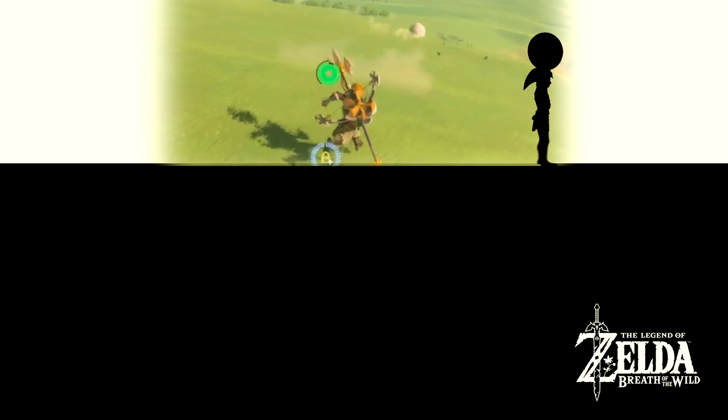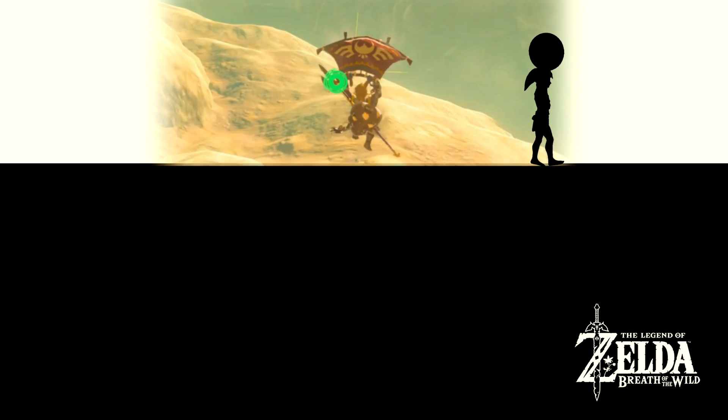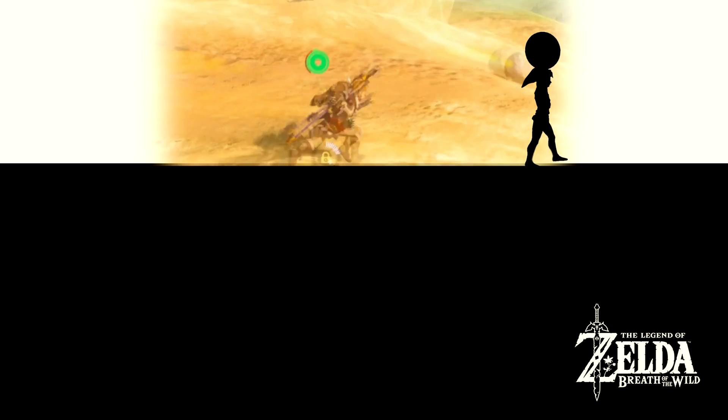We know Link's snowball should be pretty dense, due to the fact that in-game, if you drop it down a rocky slope, it won't break very easily. So I think it's safe to say it's at least in the top half of the results in terms of density. If this is true, it means that the energy Link expended whilst carrying the snowball would exceed the energy the human body can store.